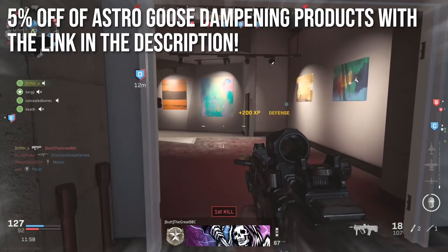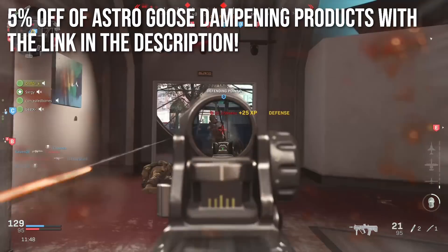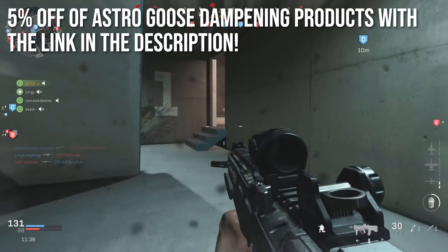If you're interested in the Astro C40 controller, which is what I use to get all the gameplay in this video, the A40s, the A10s, or any of their products, you will find a 5% off link — the very first one down there in the description — and it will discount any Astro product on the entire website. Even if you don't ever plan on buying one, go ahead and click that link, because high click-through rate makes me look like a fantastic sponsor, and when you look at the products, it primes your brain to buy them.